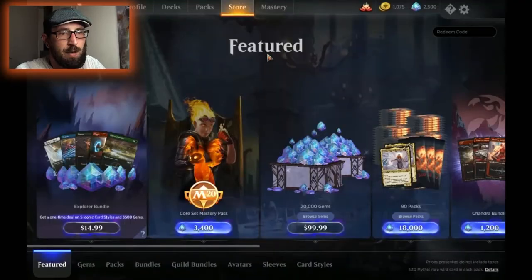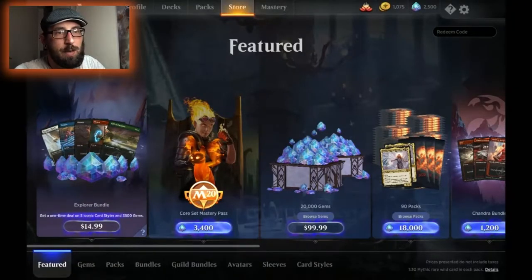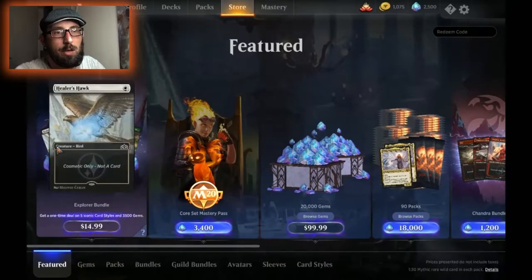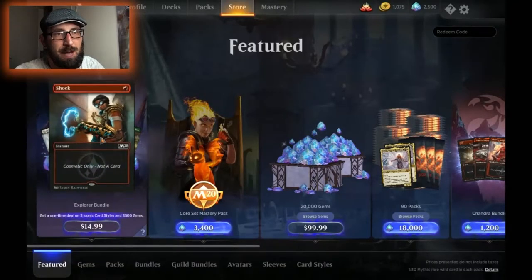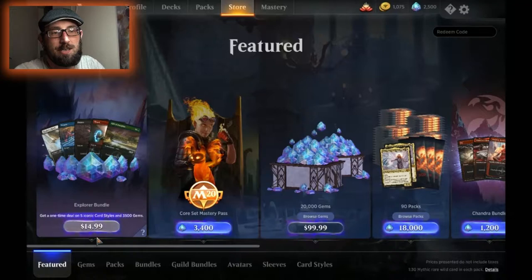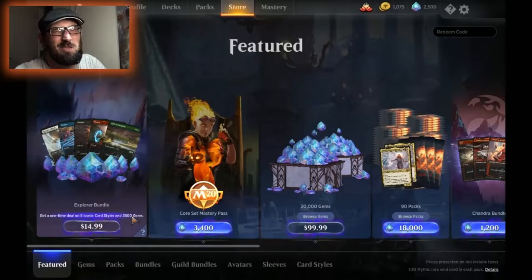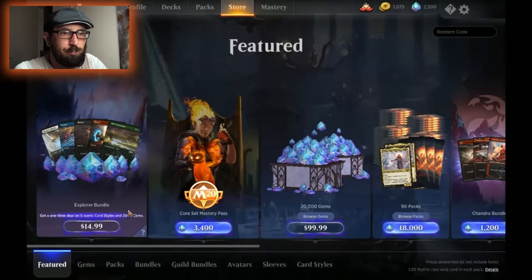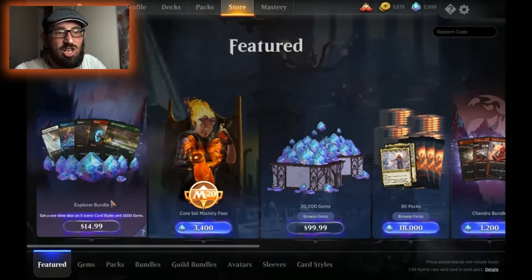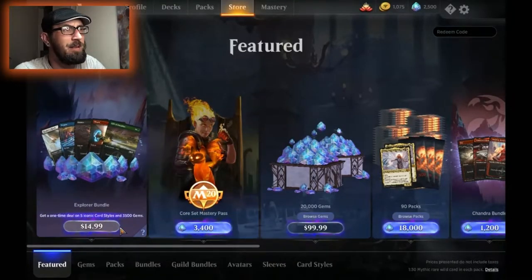So you're thinking 3,400 gems — what does that accumulate in costs? If we go to the store and look at the Explorer Bundle offer, you will get all these iconic cards — some better than others — for $14.99. Not sure what it accumulates into pounds, but roughly between £12 and £12.75. That will give you 3,500 gems, which is enough to buy the Core Set mastery pass. It's not crazy money to be fair — I've played other games where it is crazy money.